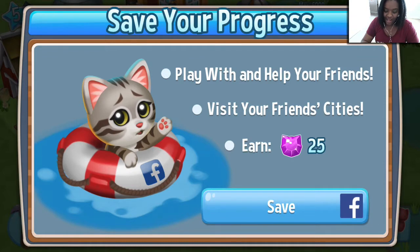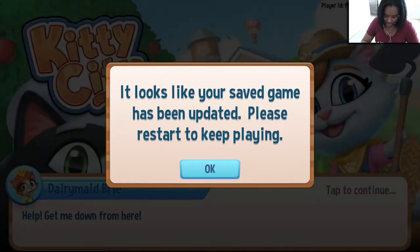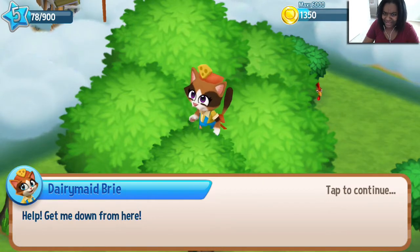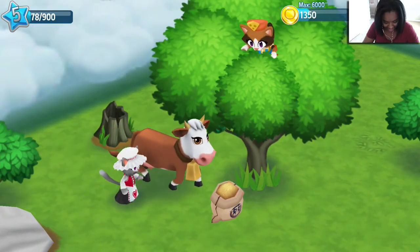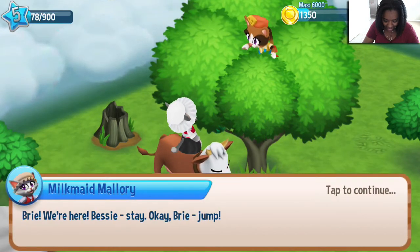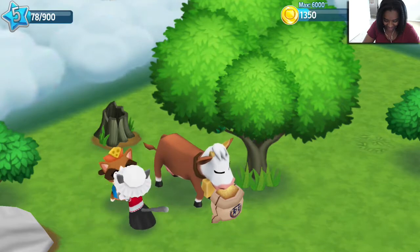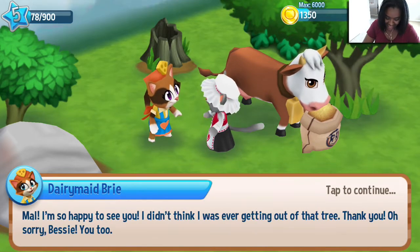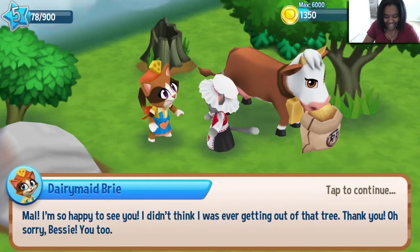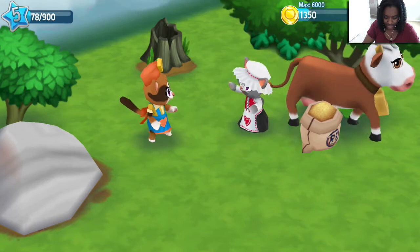Save your progress, play with and help your friends, visit your friends' cities, earn 25. We want to do that. It looks like your save game has been updated — please restart to keep playing. Okay, we're back. That restart took a little bit longer than it should have. Okay, Brie we're here, Bessie stay. Okay Brie, jump! Yay, we rescued Brie! That dancing's so adorable. Mal, I'm so happy to see you. I didn't think I was ever getting out of that tree. Thank you! Bessie's getting anxious out here. I'm taking her back to her pasture. It's like a text message the way she said that.